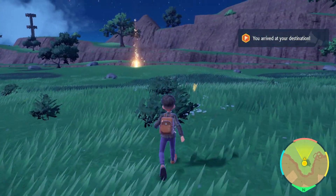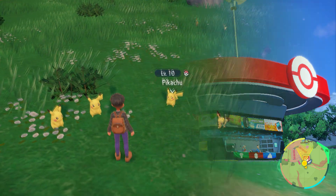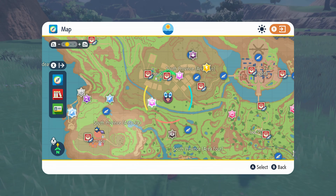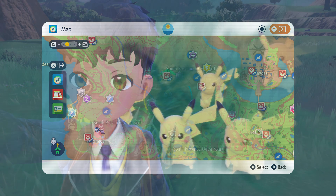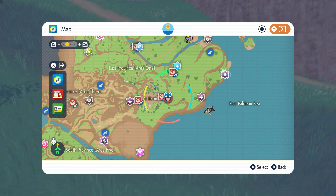Pikachu can be found in two prominent locations, both of which are easily accessible. The first location is South Province, Area 2, just south of Portondo's East Pokemon Center. The second location is East Province, Area 1, just east of Artisan.